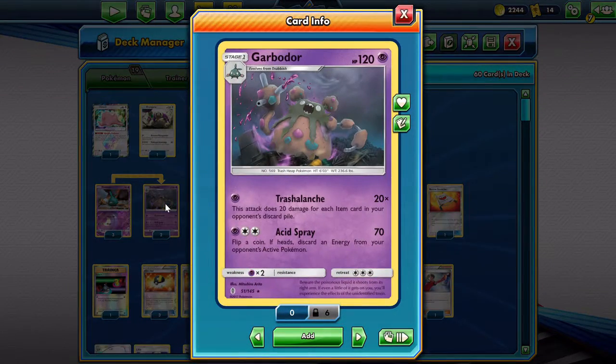Zoroark always has a partner, and in this deck you want to play Garbodor. Garbodor's first attack Trashalanche does 20 for each item in your opponent's discard. So for an Alternate Cosmog we need eight, for a Lele we need seven, for a Pikarom eight with a Choice Band, for a Lele with Alternate Cosmog seven with Choice Band, for a Lele eleven, and Choice Band for Pikarom. Items add up really quickly and for just one energy you knock out Pokémon. Acid Spray is also pretty good if you're facing Buzzwole - you can attach early and then Acid Spray with Choice Band for 200 damage.